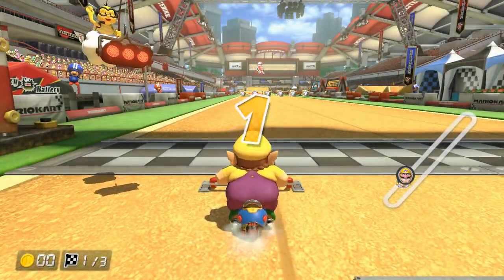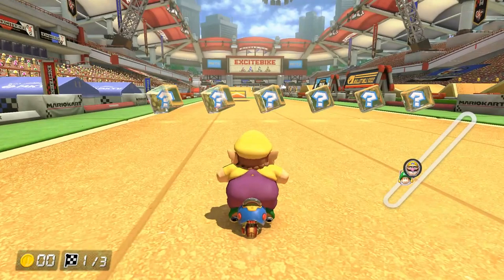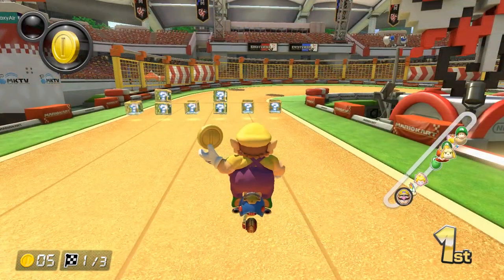You have 3 item sets on this track, and they're quite spread out, at least from the second set. At the first set, you have 6 single boxes — your average starting set. At the second set, you have 5 single boxes with a double box right of the two left boxes. If you're aiming for the double, just know that the shroom spot is right before this set, and someone very well could shroom in front of you and steal the double. It's also worth mentioning that this is the more common item set to bag at. And at the last set, you have 4 single boxes with 2 double boxes next to the second left box. In a lap 3 situation, this is not the item set you want to rely on, especially with the ending shortcut right next to the set.